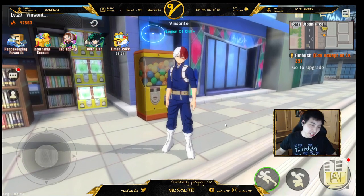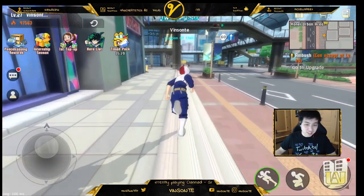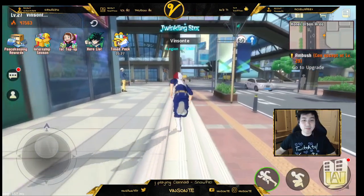After you get the item, you talk to the kid. They'll be all happy and tell you a clue if you haven't gotten this item yet.